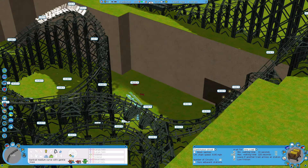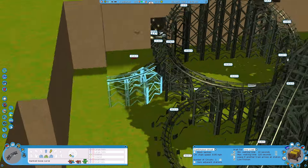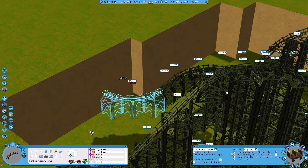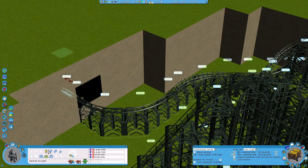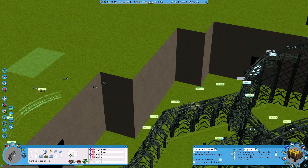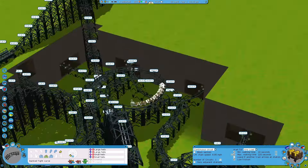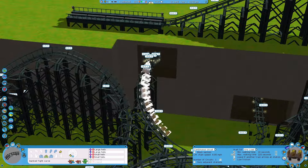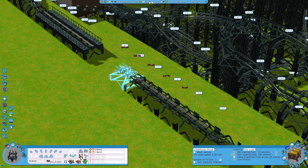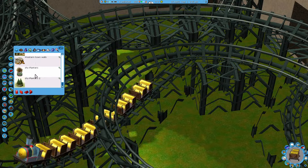So you get this big drop and then a near miss, if you will. I will probably add some mist again to create some extra excitement, but you'll see that as we go along. Here we're making a lot of fast turns and transitions, good speed, to make sure this is really one hell of a ride. Then we return back to the station, and while building I'm making sure the momentum of the ride is alright. So far I'm pretty proud of it.